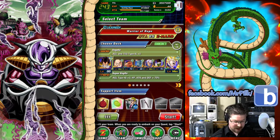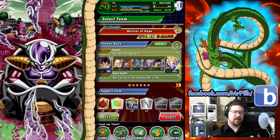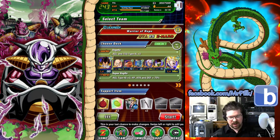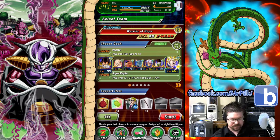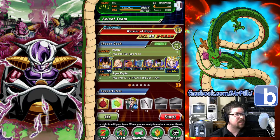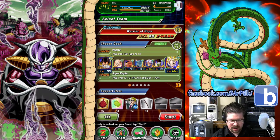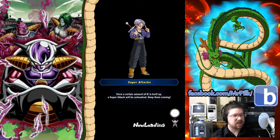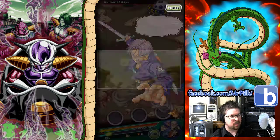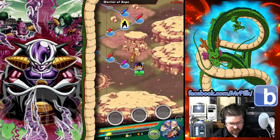As for the items I'm running, the main thing is to bring Senzu Beans. You shouldn't even need them, but that's going to be it. I do have some other items down there, including the attack and health boost for my type. I might just try it just to see what we get, but we shouldn't need it honestly. It should be three hits and we're done with Super Vegito. So let's jump into it. I have a tendency to ramble, so I'm going to try to jump through this real fast.